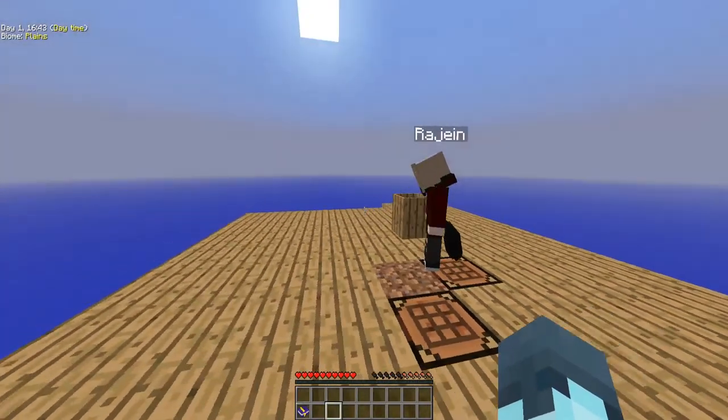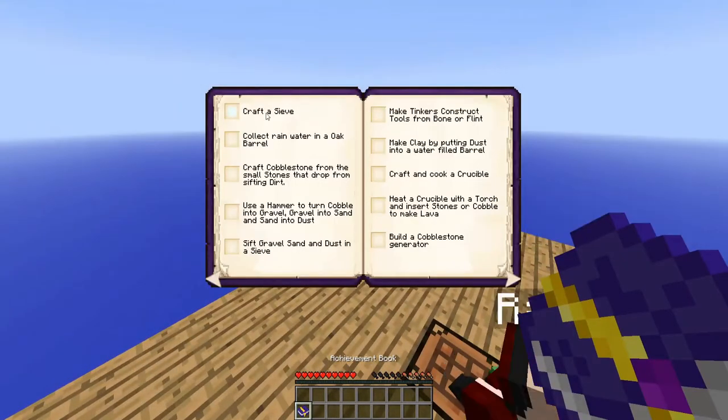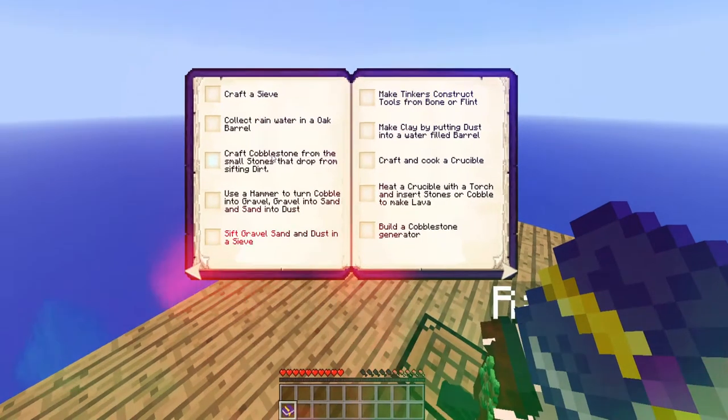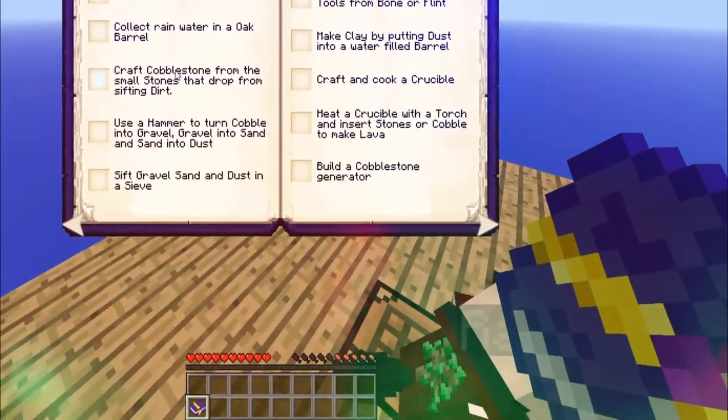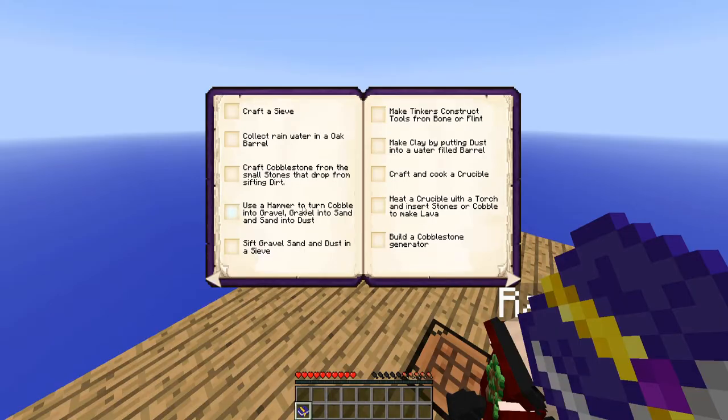The reason why today's episode is going to be a nitty-gritty episode is because we're going to be crafting a sieve. We're going to be collecting water in a marine and an oak barrel. We're going to be crushing the cobblestone.